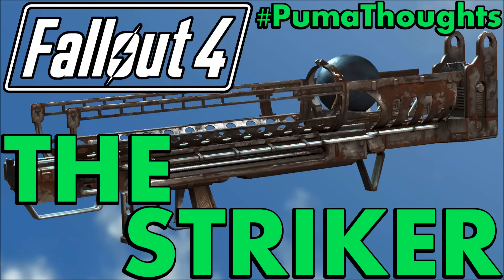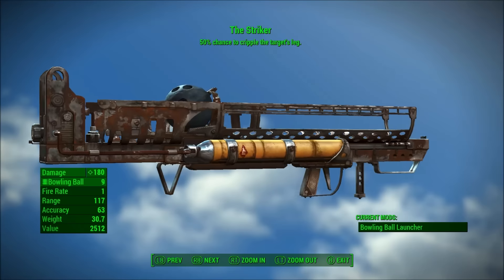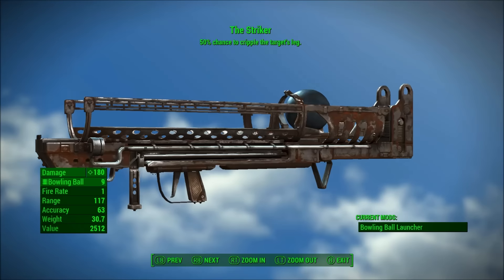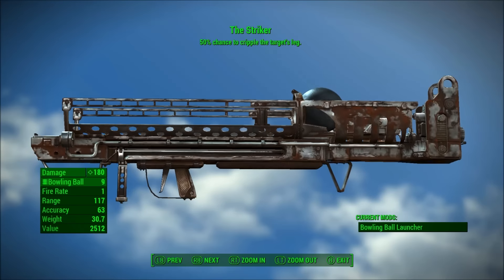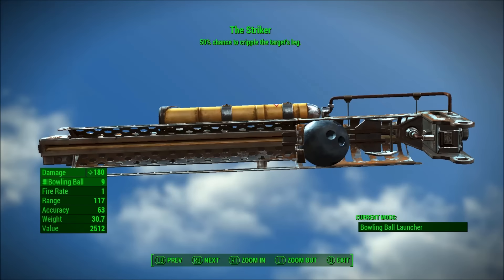This video was created by Vinylick Puma of Vinylick Puma Gaming. This is Vinylick Puma, and today I wanted to make another Fallout 4 video. Today I wanted to go over a unique variant of the Fatman launcher that's pretty special, added with the Far Harbor DLC — and that is going to be the Striker.